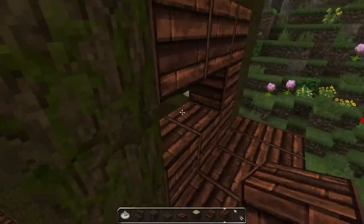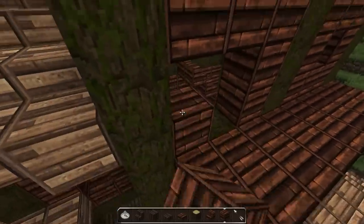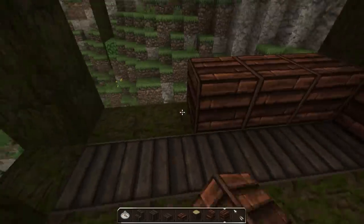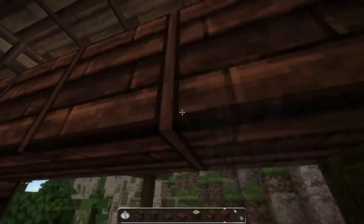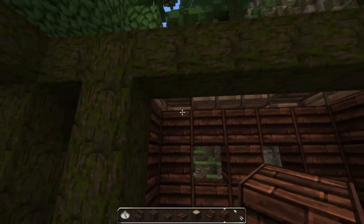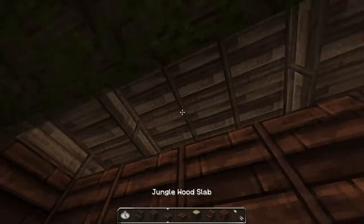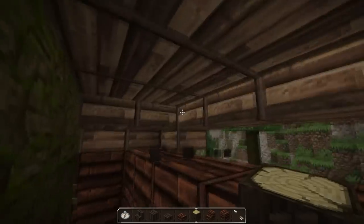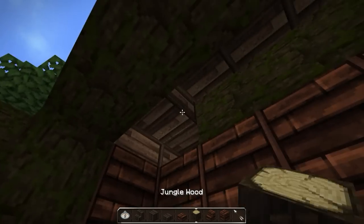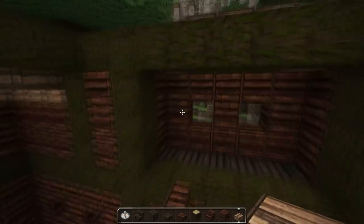So here we have a few more windows - they are just normal windows over here. Here we have a wall, here we have big windows or better said more windows. This is more of a reminder - if you have any ideas what I could do, what I couldn't do, what you'd like to see, or any other opinions - let me know in the comments.